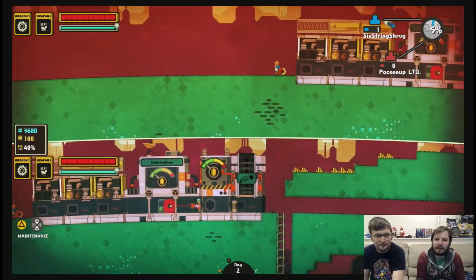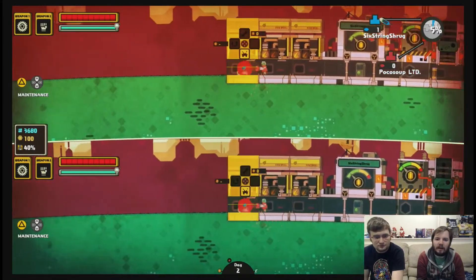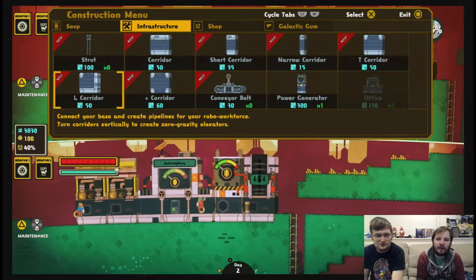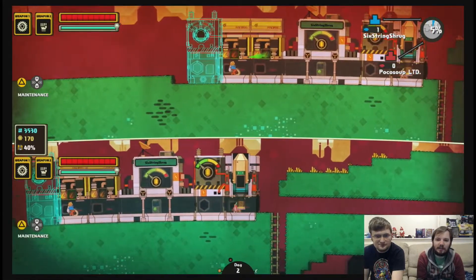Oh, this is too far out. It doesn't have power. We need more power. I'm going to wreck this thing. I'm going to wreck it. Oh, you jerk. Well, I wrecked it so that I can build another generator. I'm going to send this. Keep shipping the soup. You're doing a great job.